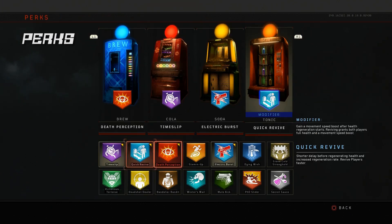My next tip involves perks. There are two perks I absolutely suggest you use when trying to get better at zombies. Number one is Quick Revive — shorter delay before regenerating health and increased regeneration rate, plus revive players faster. So we talked about that health regen delay earlier; Quick Revive shortens that and regenerates your health faster. Very useful.